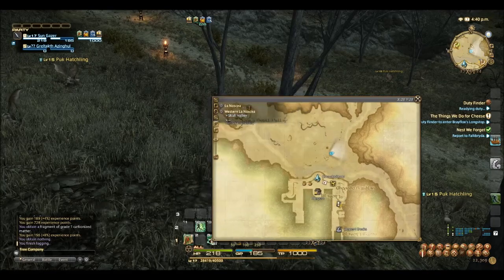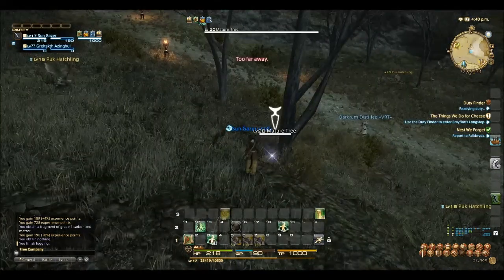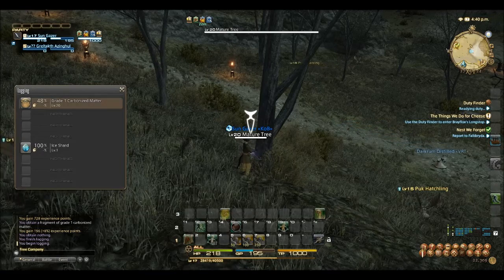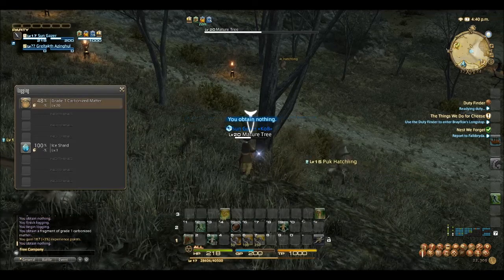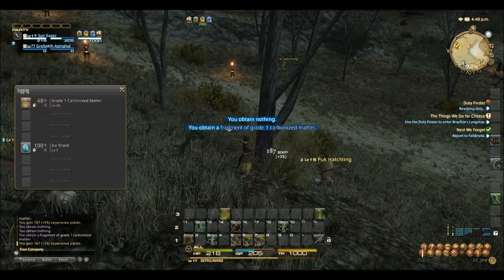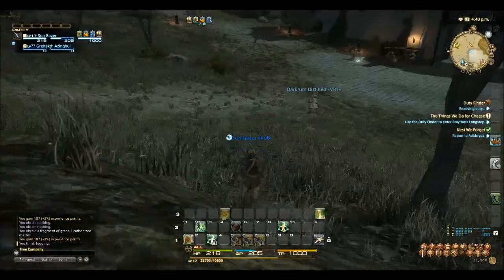They give you the Carbonisation Matter level 1, I believe it's called — that's at level 20 and the percentage is even lower. It's 48%, so I wouldn't recommend doing it until you're level 20 and you have better stuff because you will fail a lot and it's not worth it. The XP is the same as the other stuff, so if you're after XP just don't bother, stay away from here.